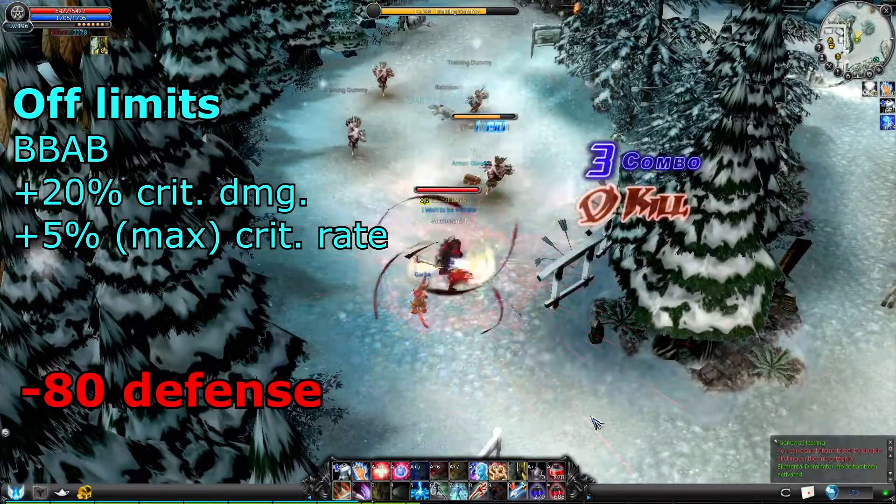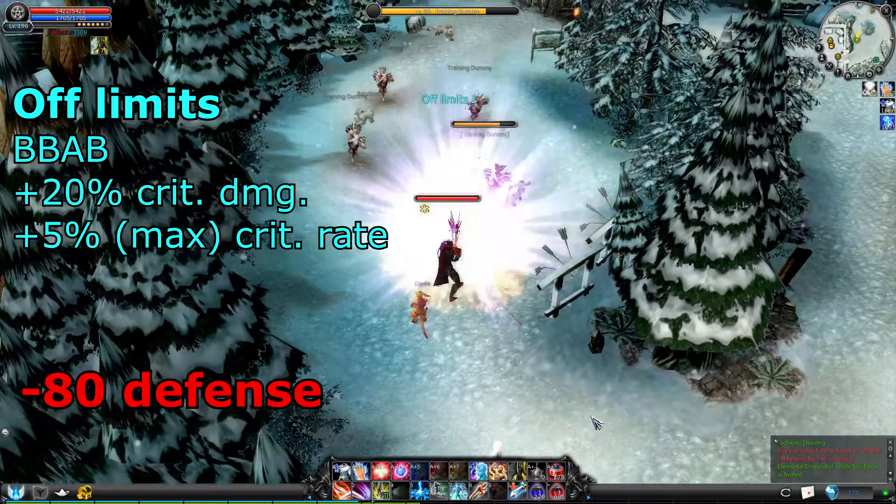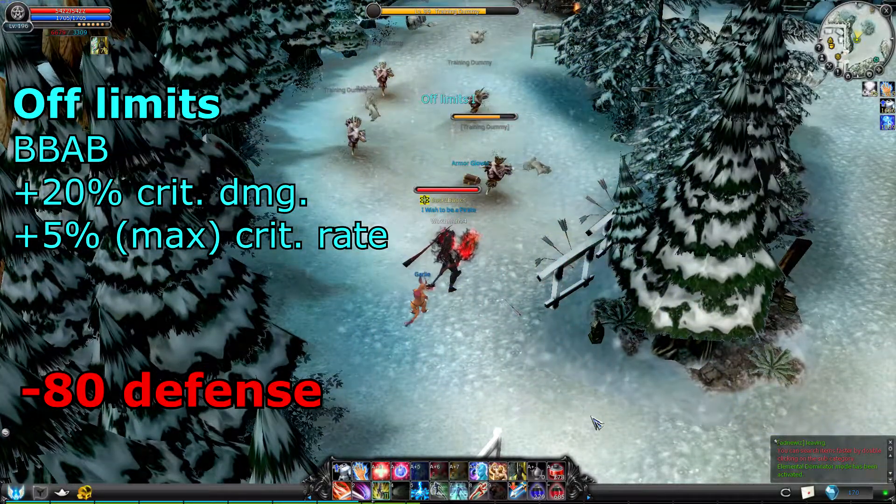Off Limits gives you more critical rate and damage, but lowers your defense. I consider this synergy the most useful one.